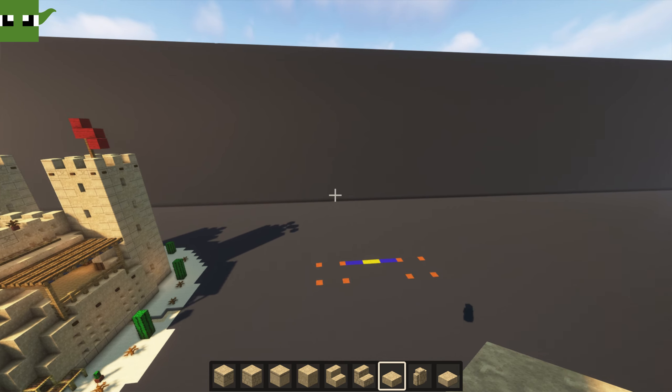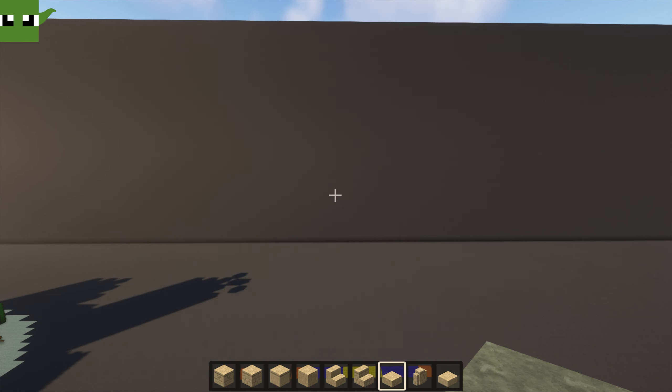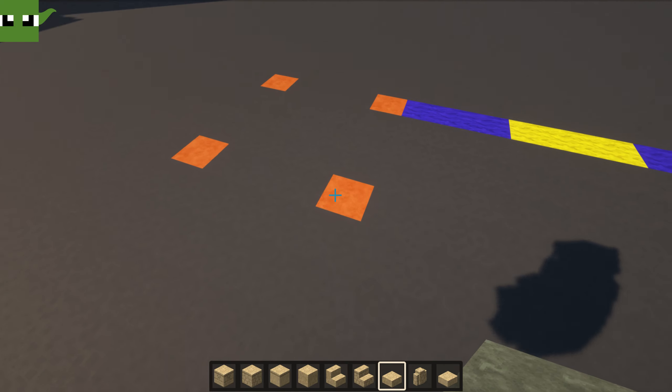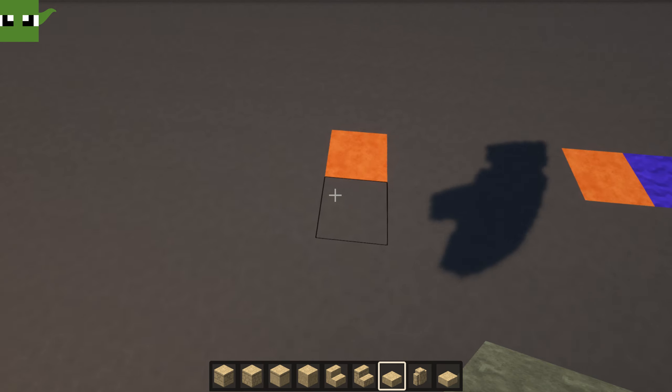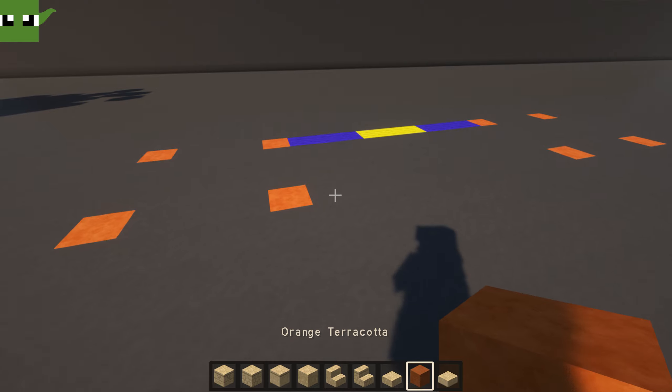To build this you're going to need all these ingredients — I haven't put the interior decoration into that list, but that would be up to you to do. Here are the main blocks which you need. Then mark out a little five by five area here with whatever you want just to mark it out. I've used some beautiful orange terracotta.